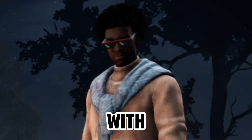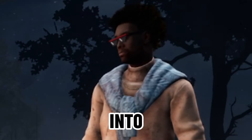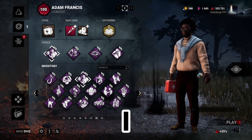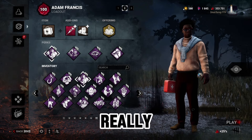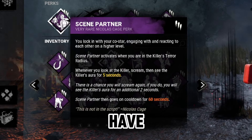Yo, what it do YouTube. Small do right back with another video for you guys. Today I have some survivor gameplay for y'all. Let's get into the perks. What we have here is an entire aura reading build, and I used this build the other week to loop a blight for five gens, so it's really good and super fun. This is one of my new favorite builds.